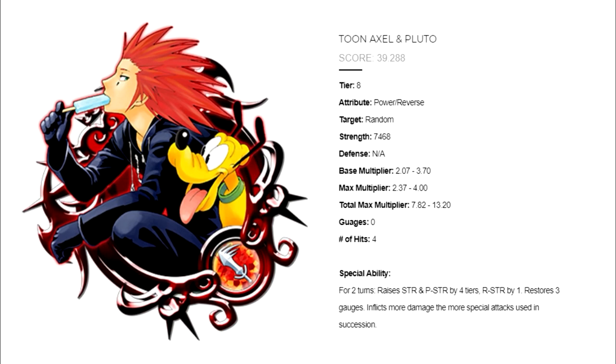Toon Axel and Pluto is a power reverse tier 8 metal with a score of 39.288, is random target, has a total max multiplier of 7.82 to 13.20, uses zero gauges, and has four hits. Its ability: for two turns he raises your strength and power strength by four tiers and your reverse strength by one tier, restores three gauges, and inflicts more damage the more special attacks used in succession.